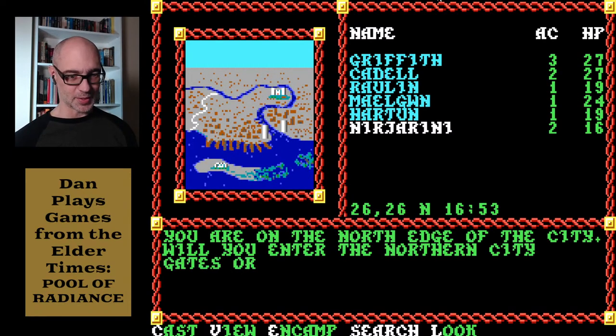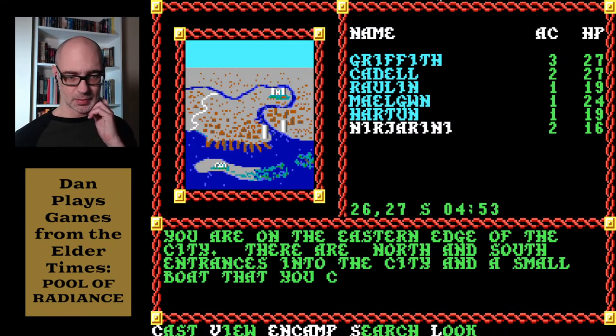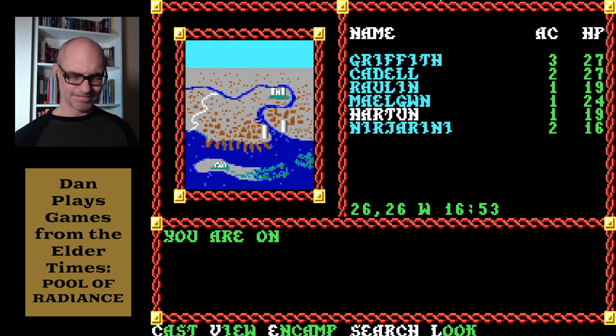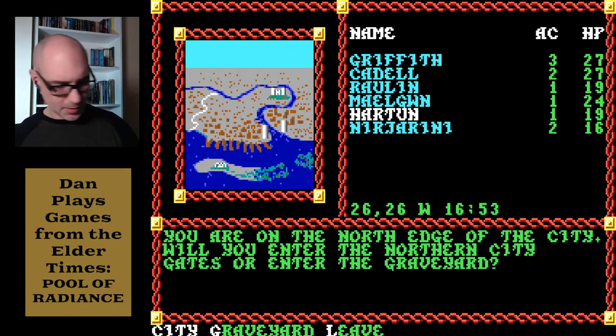I tried to go north but it just sent me back. 'Leave' — did that give me an option to go to the graveyard? 'You're on the eastern edge of the city, there are north and south entrances.' Let's try north — 'You're on the north edge of the city, will you enter the northern city gates or enter the graveyard?' The graveyard's around the other side, right? Let me just go to the graveyard quick. Got it — okay, let me write that down. Kind of weird you have to go to the trainer for that.